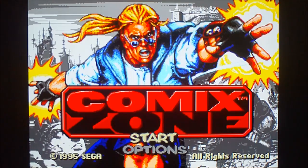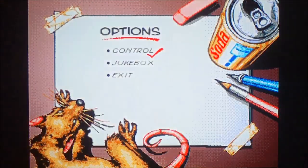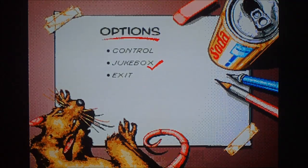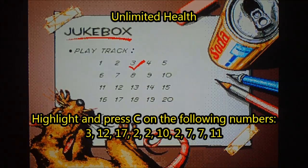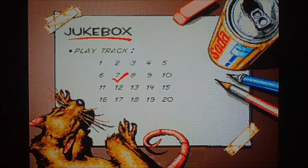The first code I'm going to show you today is the unlimited health code. To do that, go to Options and go to Jukebox. While in Jukebox, you must highlight and press the C button on the following numbers: 3, 12, 17, 2, 2, and then go to number 10, 2, 7, 7, and 11.